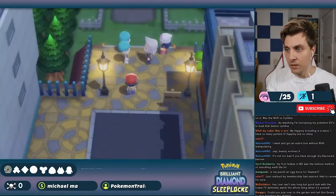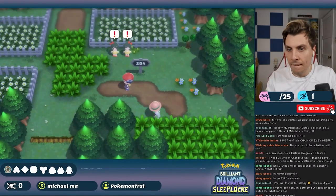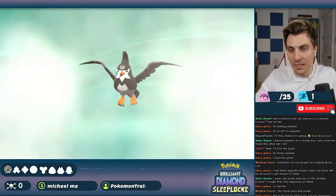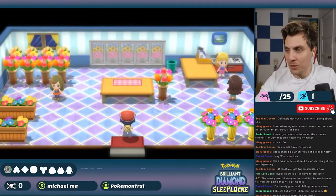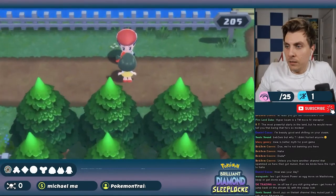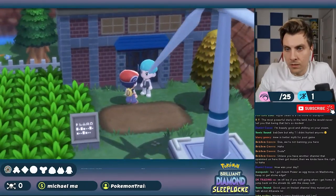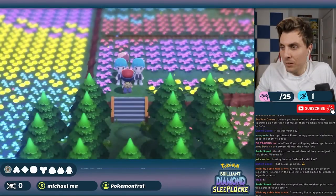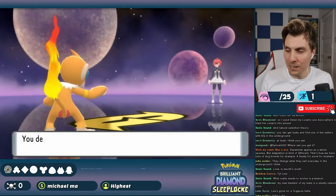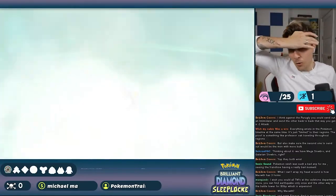Next we faced some Team Galactic Grunts to come to Professor Rowan's aid, then made our way through Route 204 to Floaroma Town, battling trainers along the way as Hawkeye the Starly evolved into Staravia. After picking up the sprayduck from Floaroma Town's florists, we headed out onto Route 205 where we helped a young girl rescue her dad from Team Galactic. We went to the Valley Windworks where a wild goose chase began — getting a key from grunts bullying an old man in the forest before facing off against Galactic Commander Mars and rescuing the captured scientist. During the Galactic battles our Shinx evolved into Luxio.